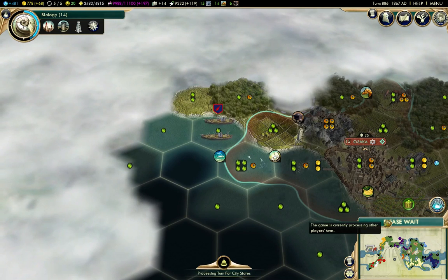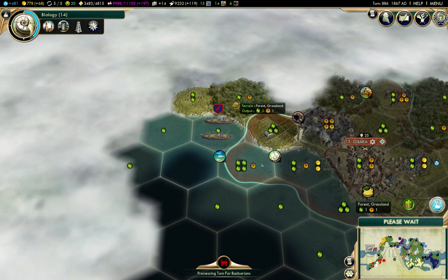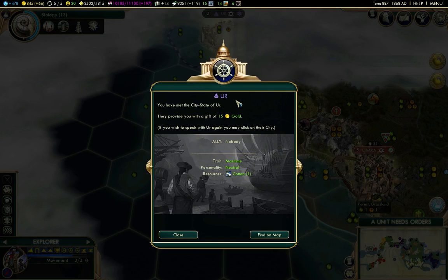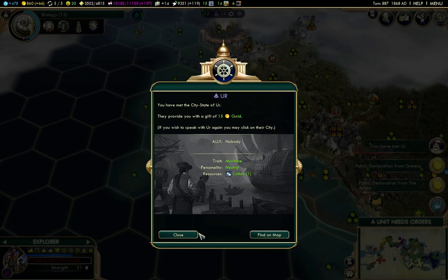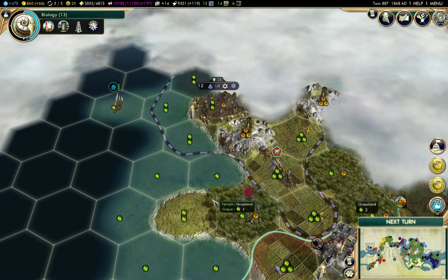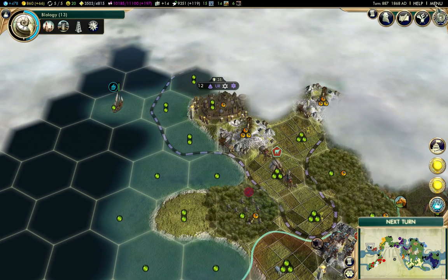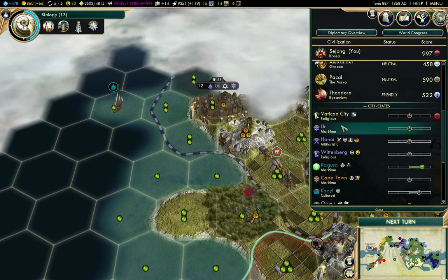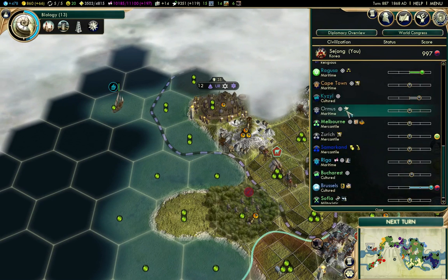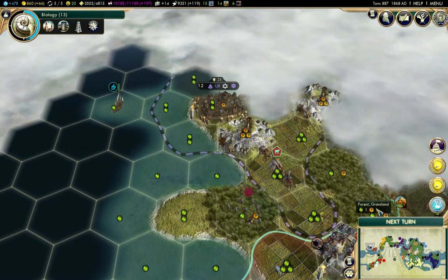I'm not going to get a huge amount of benefit from it, but if I manage to build it nobody else does and I also get the culture benefit from it. Not a few turns left until the next social policy. The Aztecs finally made the industrial era. And we met the city state. City states: one, two, three, four, five, six, seven, eight, nine, ten, eleven, twelve, thirteen, fifteen — so there's a couple more out there.